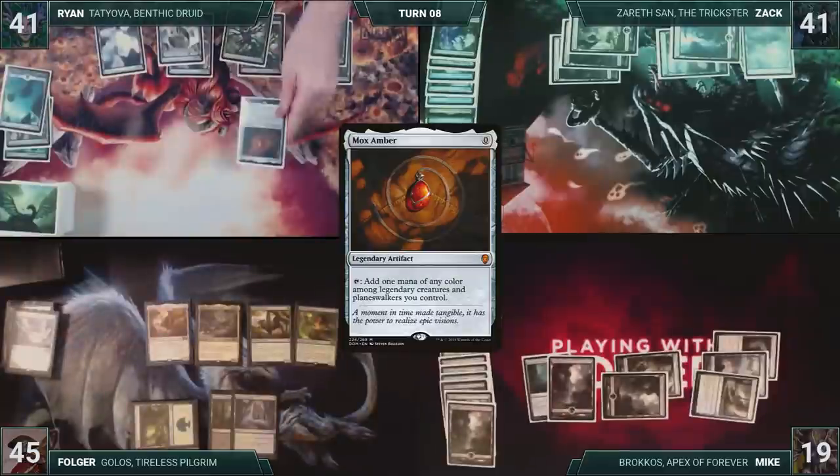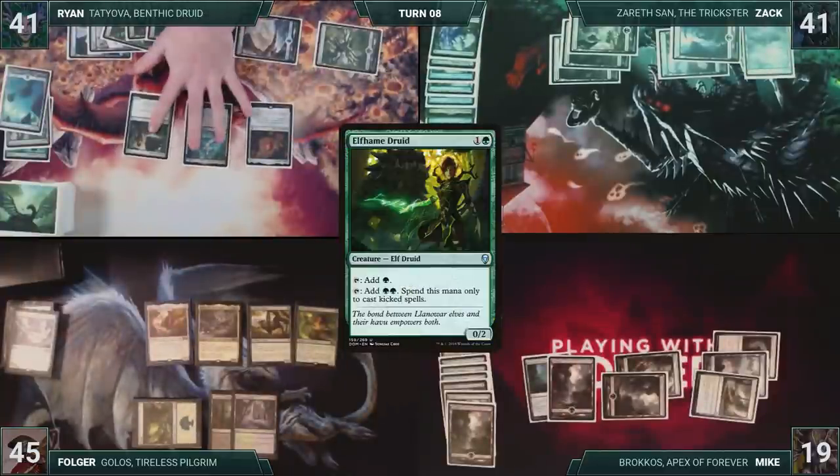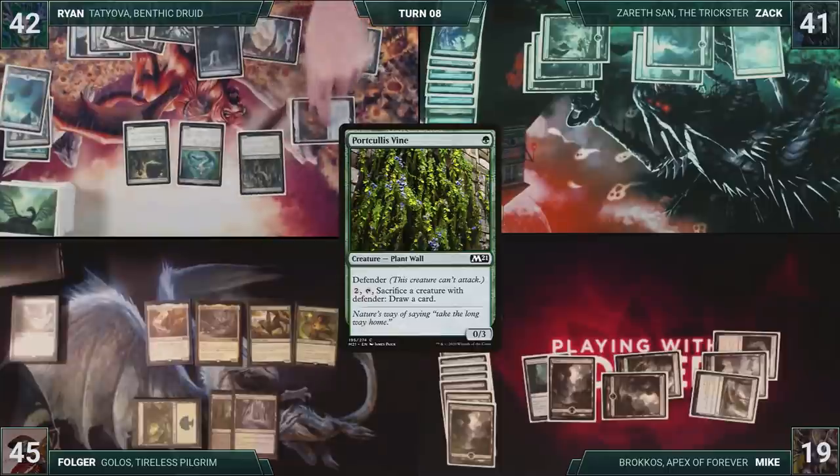Ryan draws and then recasts Mox Amber. He recasts Tatiova. He casts Elfhame Druid. He plays an Island for turn. Tatiova triggers, Ryan gains one and draws a card. He casts Portcullis Vine again, and then passes the turn to Zack.